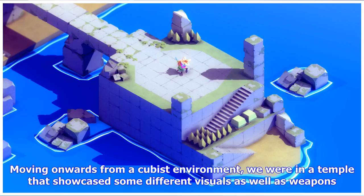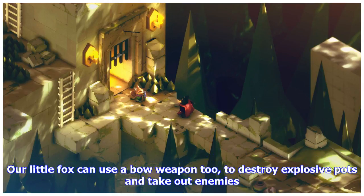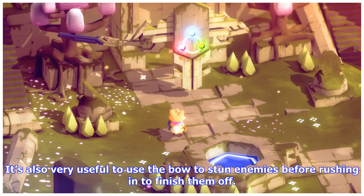Moving onwards from a cubist environment, we were in a temple that showcased some different visuals as well as weapons. Smoother architecture coupled with a colder color palette makes each area distinct and very visually appealing. Variety is not just present in level design, however — our little fox can use a bow weapon too, to destroy explosive pots and take out enemies. It's also very useful to stun enemies with the bow before rushing in to finish them off.